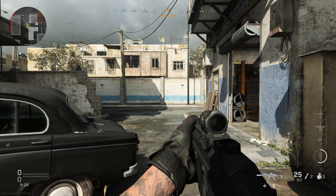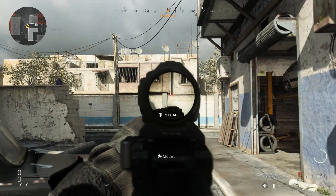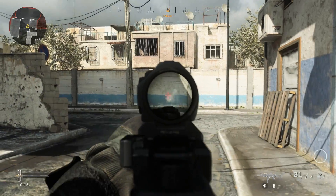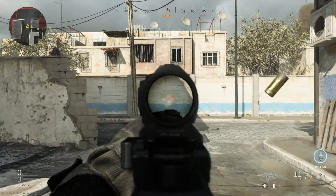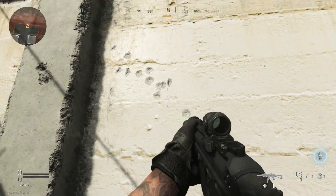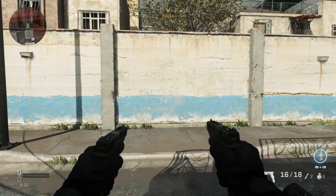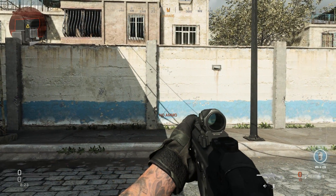Now in game with our LWRC SMG 45, let's see how the recoil pattern handles. First I'll aim and let this thing rip without controlling the vertical recoil — you can see it goes straight vertical, a little bit hard left, then vertical again. Now let's try and control it. You can see the rate of fire is obviously very low, however it hits hard with that .45 ACP. Not controlling it goes up hard left and then vertical again — not too hard to control — and it will put people down pretty quick.